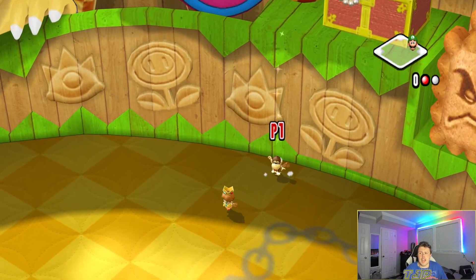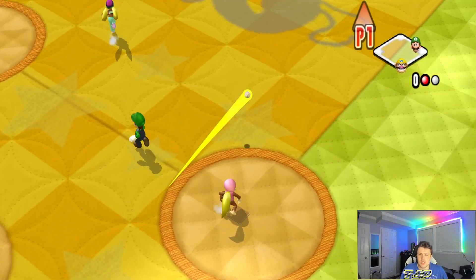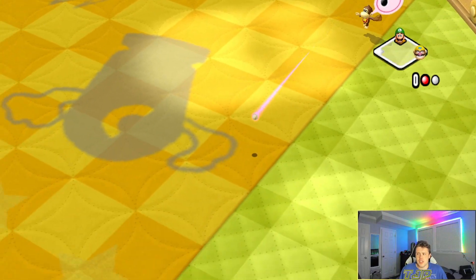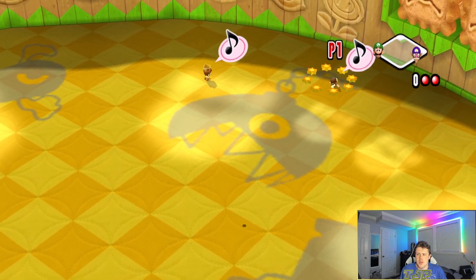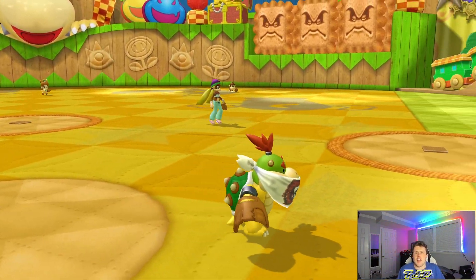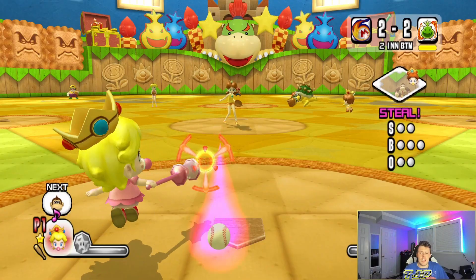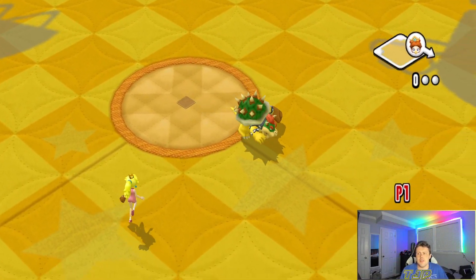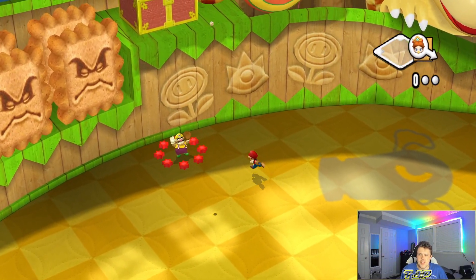We almost didn't catch that one — that would have been bad. But we make the game-saving play! Baby DK's defense is beautiful. Baby Daisy gets a base hit, though Toadsworth is dominating the steal game and I just can't get runners over. We keep hitting left-center, right-center, straight center — obsessed with not going the other way.